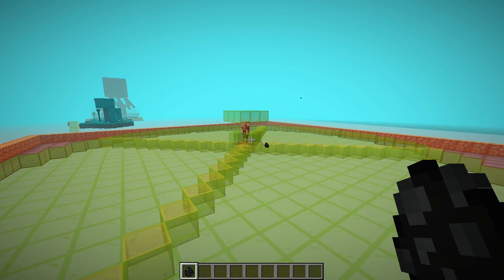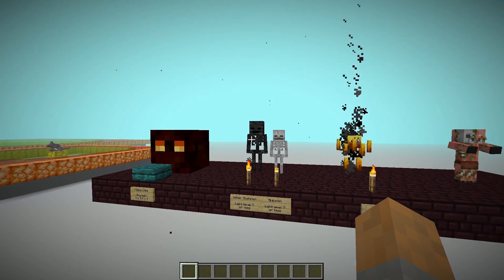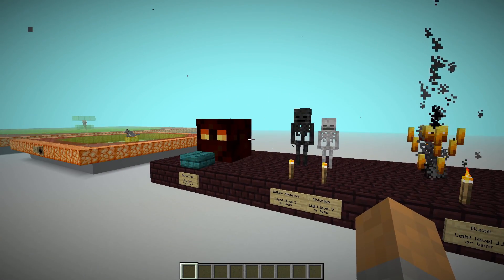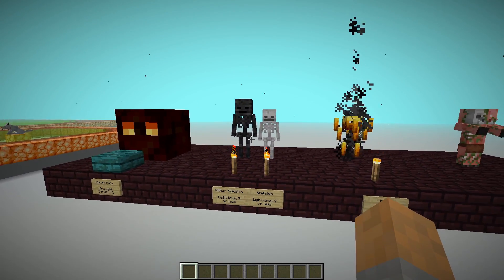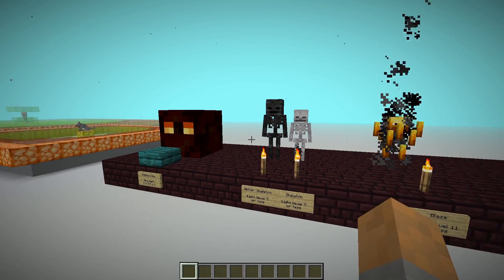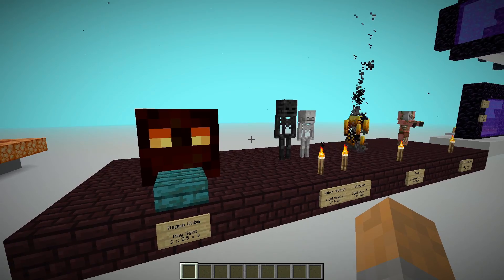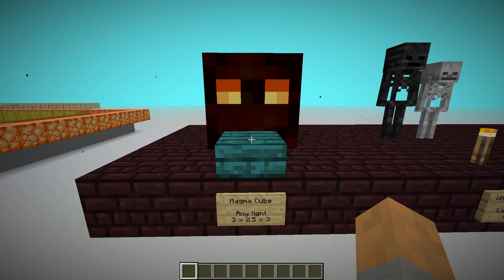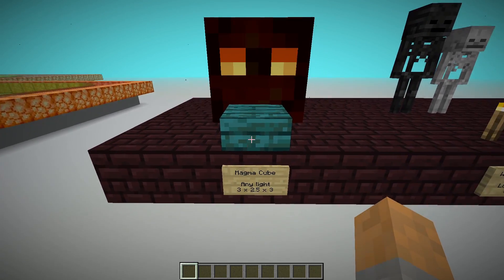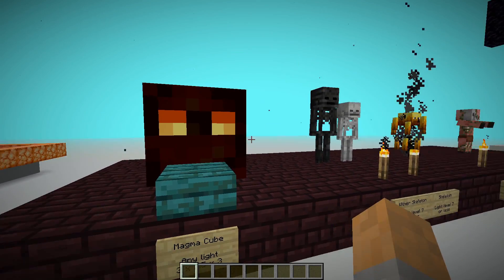Now let's talk about the mobs that spawn inside a fortress. We're interested in wither skeletons, so we need to deal with the others. For some farms, wither roses are enough, but for others there are extra complications. Magma cubes can spawn in any light level, so torches won't stop them — but they need a 3x3 area to spawn, so slabs or lava can prevent that.